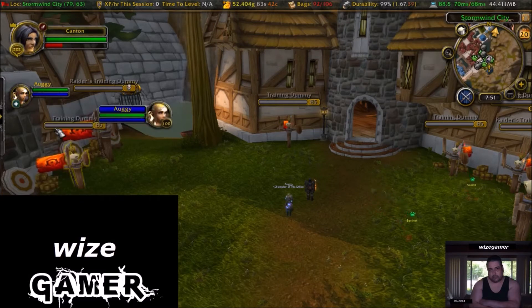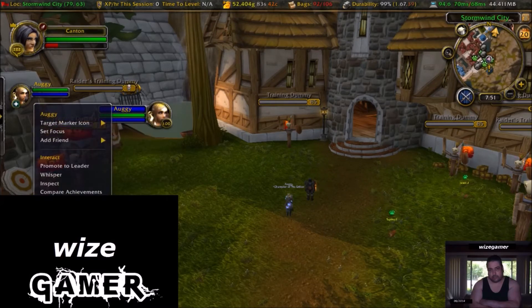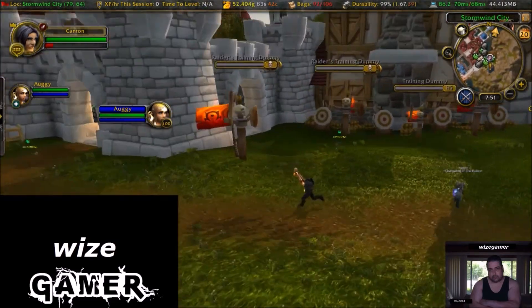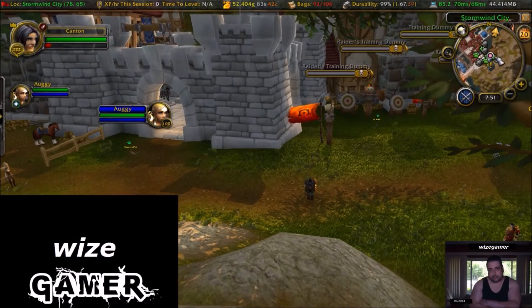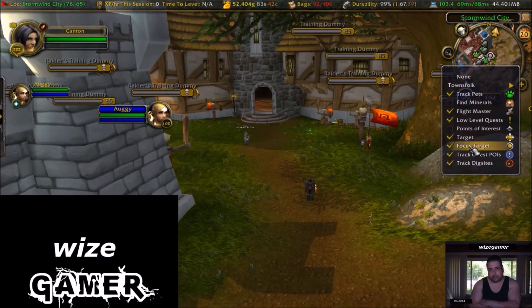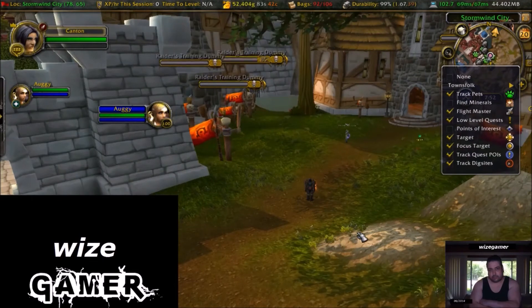So Augie is going to be my target caller on these target dummies, so I've got to set her as focus, which is right here. Now if you notice from those settings we did earlier, Augie shows up on the mini-map as a bullseye. Everybody else will just be a smaller dot, so you can always tell your target caller by looking at the mini-map — it'll be a bigger dot that looks like a bullseye with a ring around the edge. That's how you can always find your TC and who you need to follow. That's why you want to have Focus Target checked — it's very important for this to work.